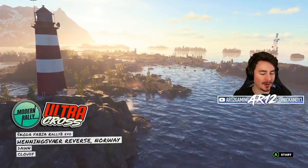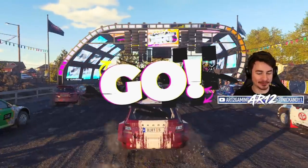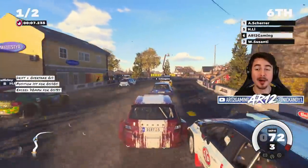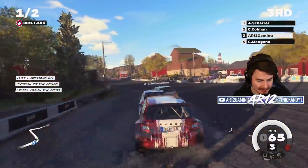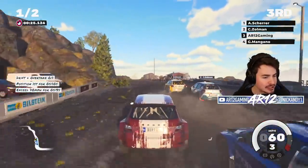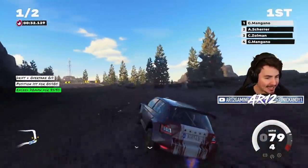Welcome to Norway for our very first event in Dirt 5. I will be honest, I don't actually know what difficulty we're on. I don't know what assists I've got on, so we'll need to adjust all of that stuff for our second event. But right off the bat, on the left-hand side of the screen, you can see there's some objectives that we've got to do during our race. Right off the bat, we've got to drift and overtake somebody.